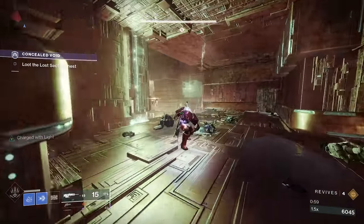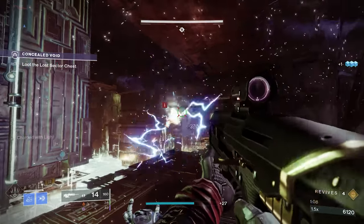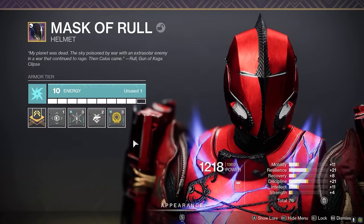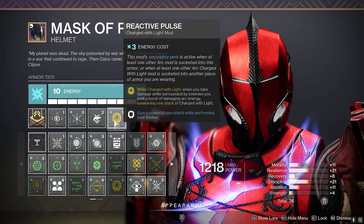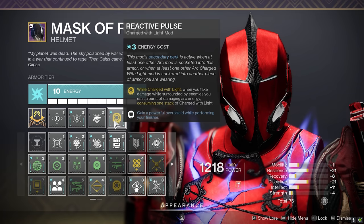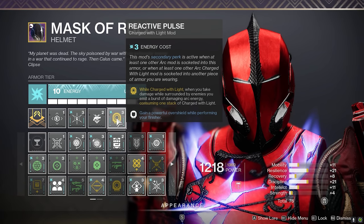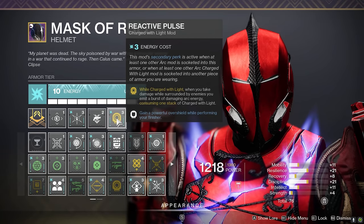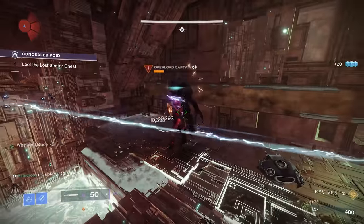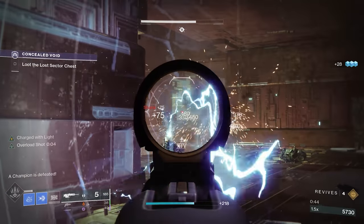Today's build relies more on our exotic armor and gunplay, as well as our sword. Starting with the helmet: I'm taking advantage of Hand Cannon Ammo Finder for more Ariana shots, and Reactive Pulse — which keeps me alive when I push in with my sword, as it emits a burst of damaging arc energy when you take damage while surrounded by enemies, consuming one stack of Charged with Light. Underneath it is probably the most beneficial mod: gain a powerful overshield while performing your finisher. Even at around 1226, I'm not always doing enough damage to fully kill an Overload Champion, so having a finisher available plus getting an overshield in the process will keep you alive.